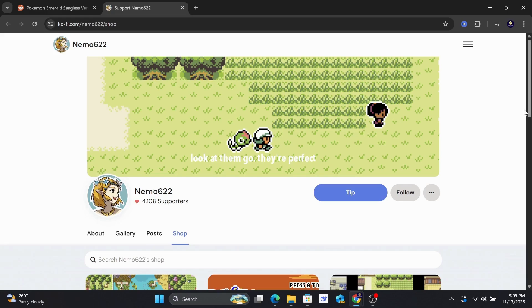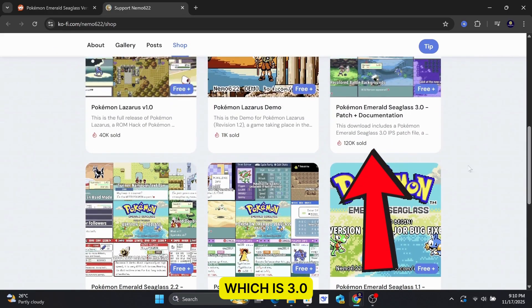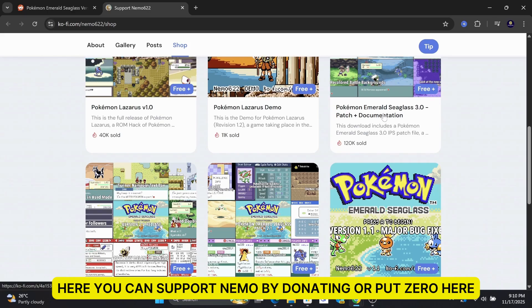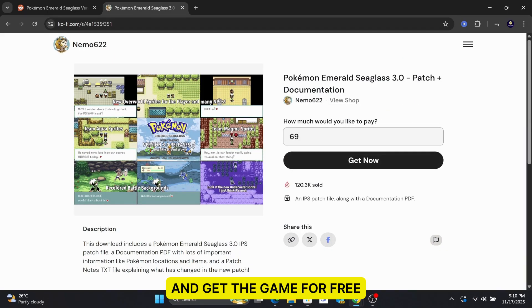Click on Go to Shop. Then, select the latest Emerald Seaglass version, which is 3.0. Here, you can support Nemo by donating or put 0 here and get the game for free.